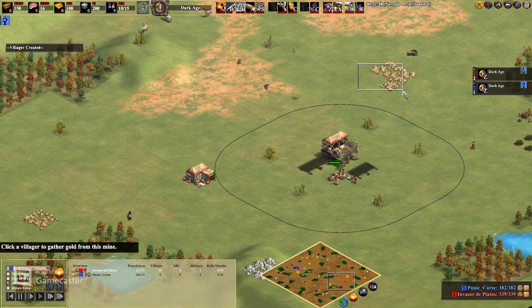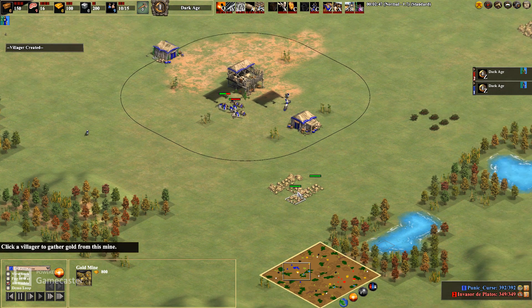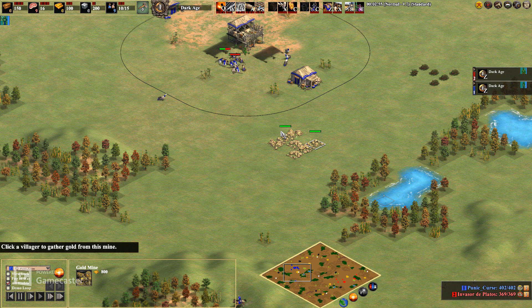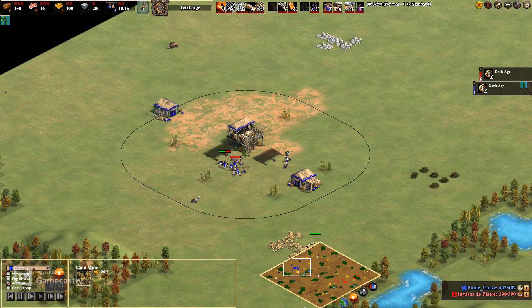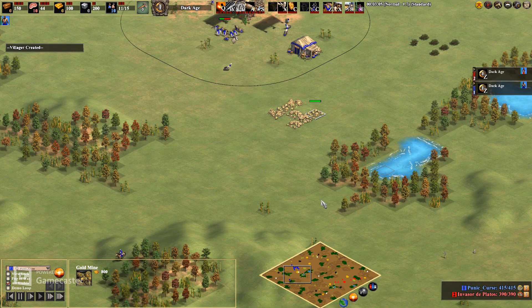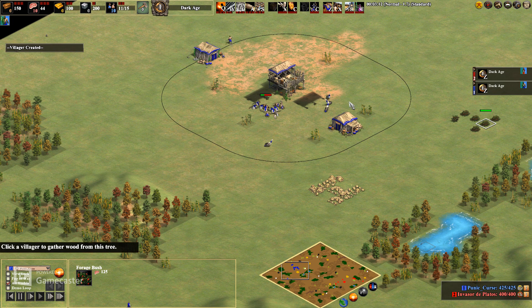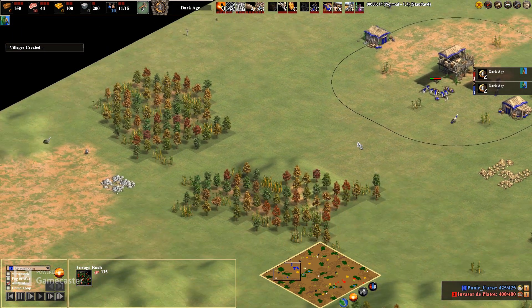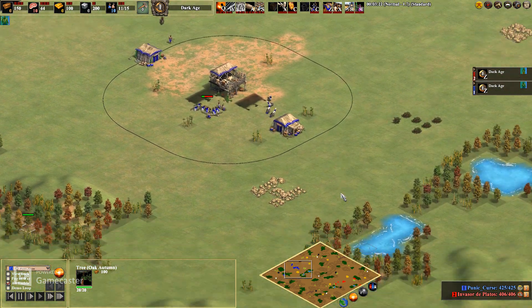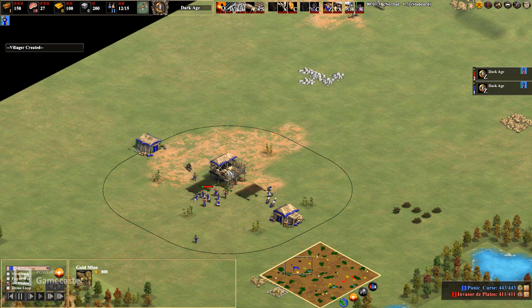His gold is exposed a little bit but he's got safe berries. My gold is exposed in the front, so one thing you have to do is secure a gold. It doesn't have to be your main gold but you have to secure a gold for this strat to work, otherwise you're not going to make monks. I have four gold and four berries so I kind of got the crappy map generation. I do have some decent wood lines though, so it's wallable-ish. This is the hardest side to wall here.